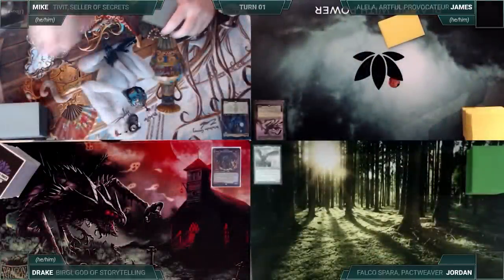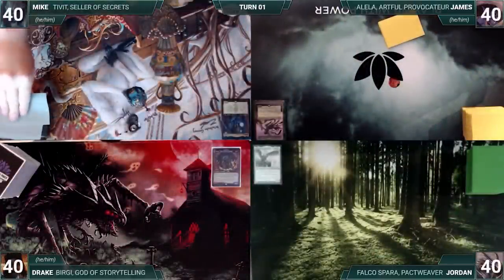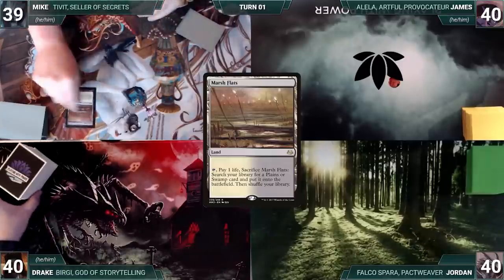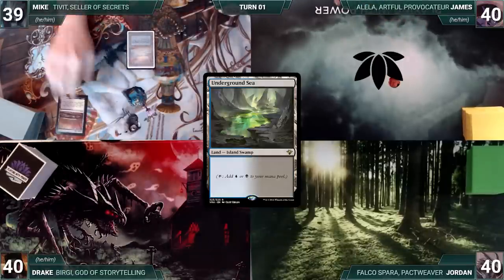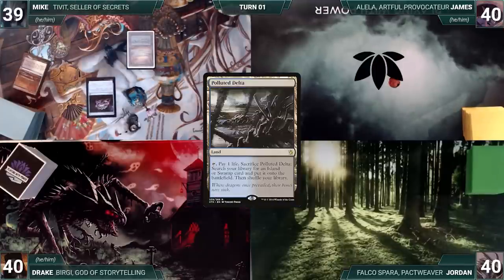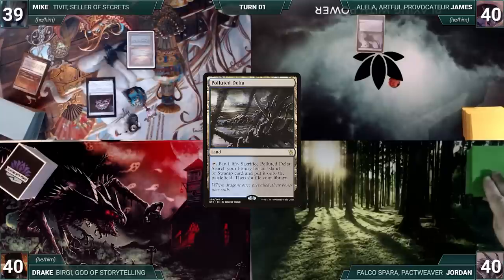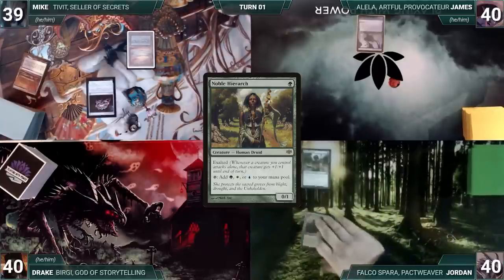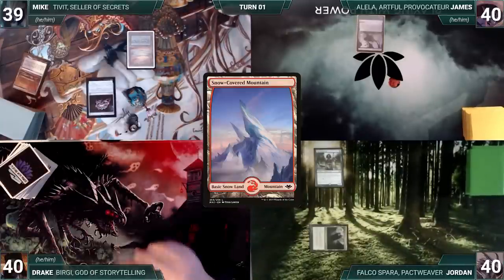Mike won the Salt and Ice Challenge and gets to start us off. He draws a card for turn, plays a Marsh Flats, cracks it paying a life, and fetches up an Underground Sea. He casts a Jeweled Lotus and passes. James draws, plays a Polluted Delta, and passes. Jordan draws and plays a Command Tower, then casts a Noble Hierarch. Drake draws and plays a Snow-Covered Mountain.